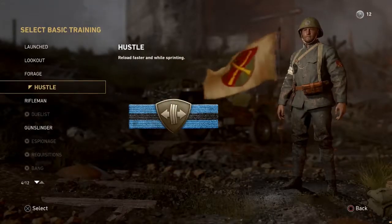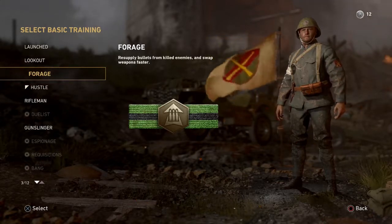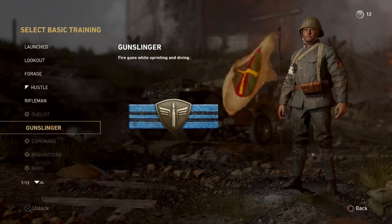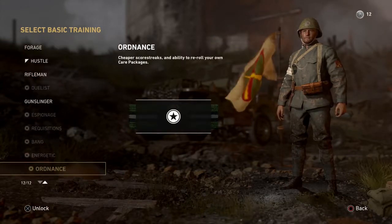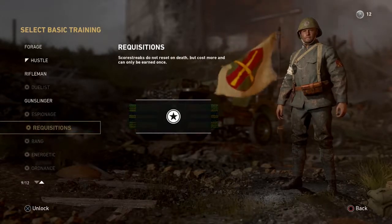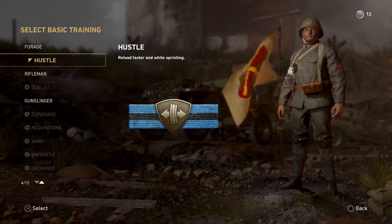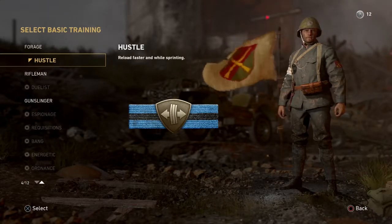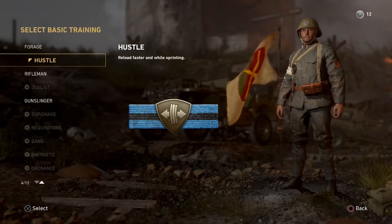For basic training I use Hustle to reload faster while sprinting. You could use Forage, but there's not much point since you're already using Infantry — it just lets you resupply bullets like Scavenger. You could use Gunslinger to fire while sprinting and diving, or Ordnance which is basically Hard Line with cheaper scorestreaks. I use Hustle because I run and gun a lot, so I can reload while running away and have a full clip ready when someone chases me.